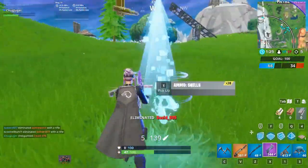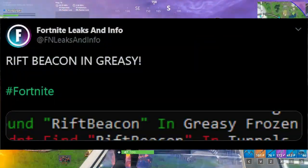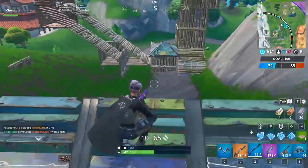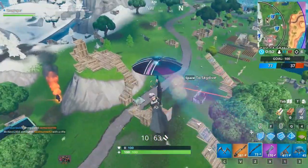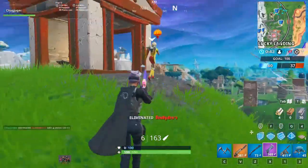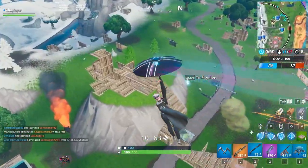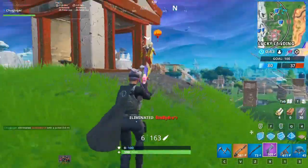Speaking of rift beacons, one was found in Greasy Grove in the files, so Greasy Grove may be returning in some way, shape, or form — whether past or future style, who knows. For now it's just a leak with no further info. Greasy Grove was actually one of the best landing spots. There's also a new Zapper Trap coming to Battle Royale — not Save the World — and it may arrive next week as it appears to be the main item leak.